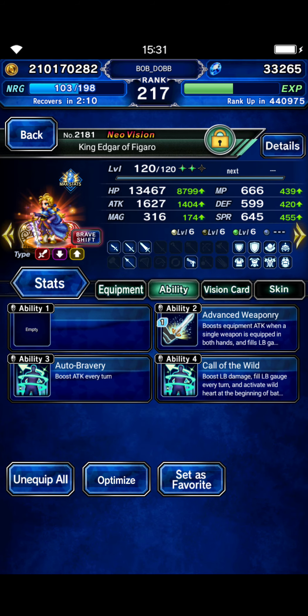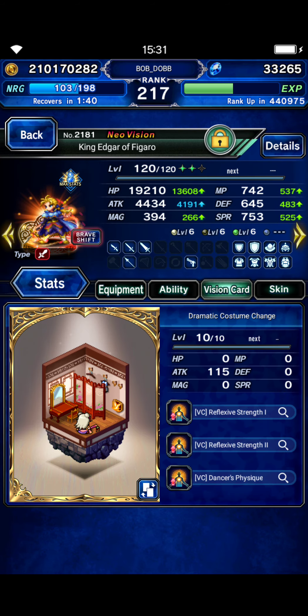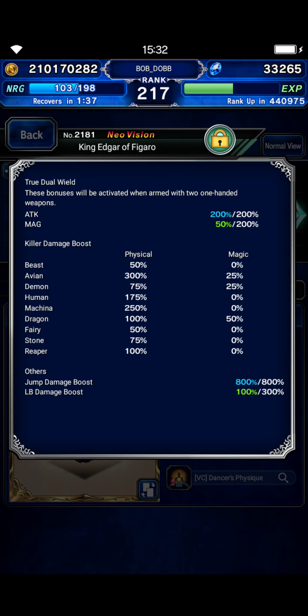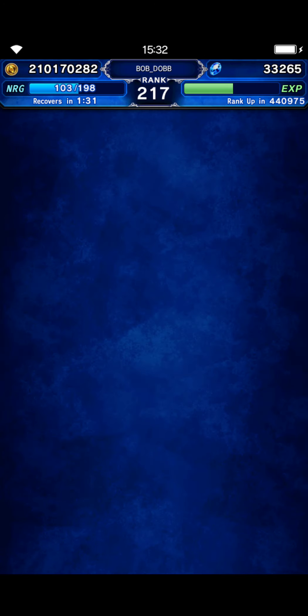And Edgar — in base form he has some preemptive LB fill, and we're going for an LB on turn 1 with him. He's got Auto Bravery equipped. Couldn't work in a fire imbue on him, so I just have him equipped with a fire weapon — that's the highest attack fire weapon I could find, one-handed anyway. Here's his gear: he's got 300 Bird Killer and 800 jump damage.